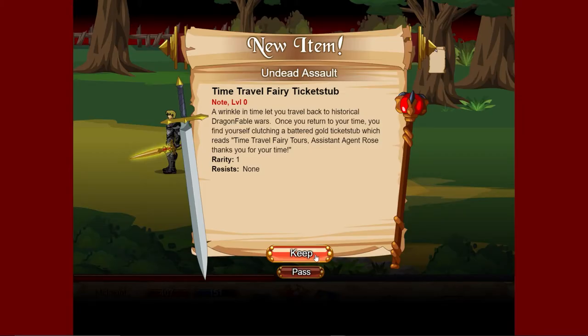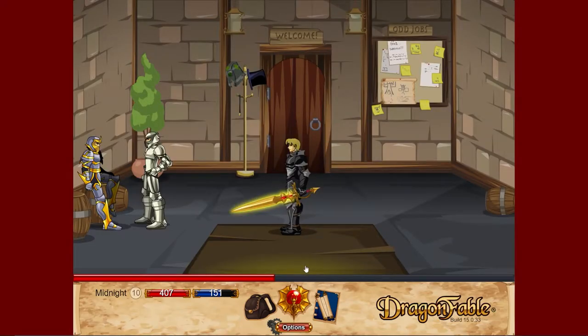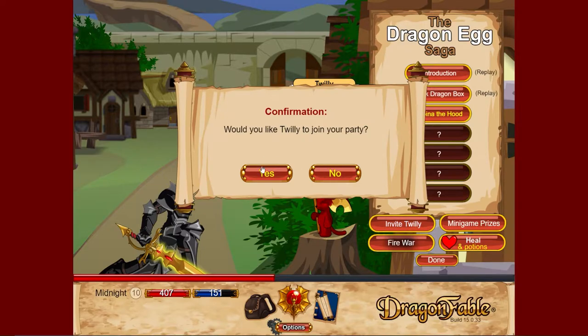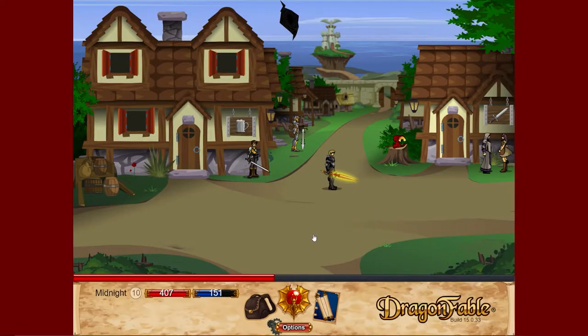I have cleared all these enemies out. You can sell these tickets. One thing I forgot to do is grab Twilly and invite him as a pet — he is a very nice pet.